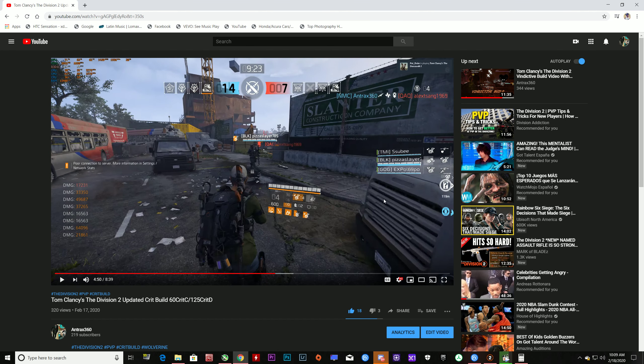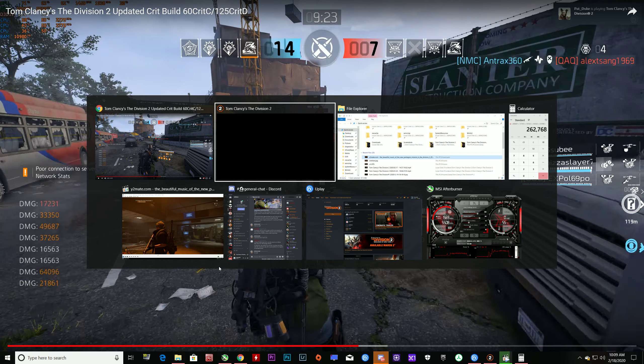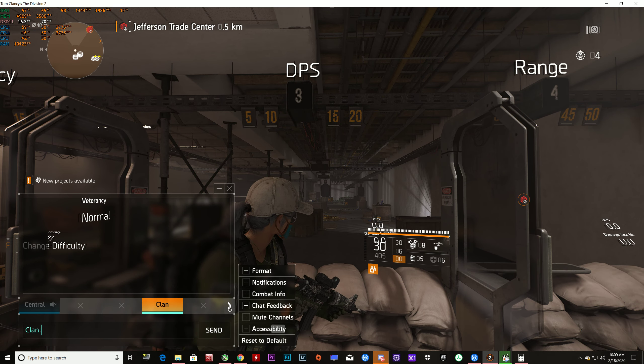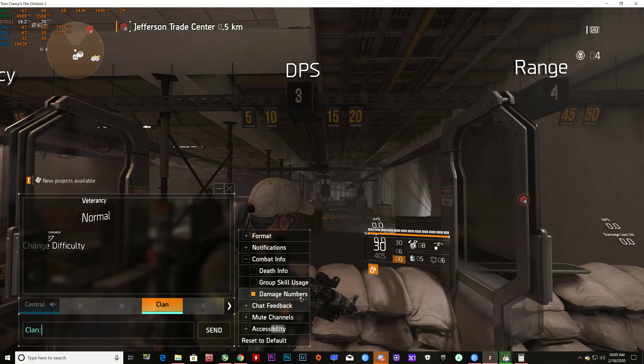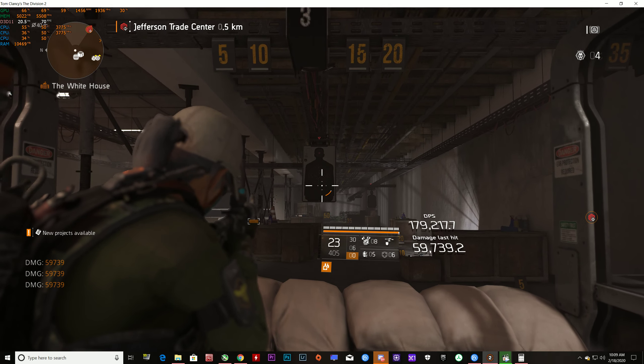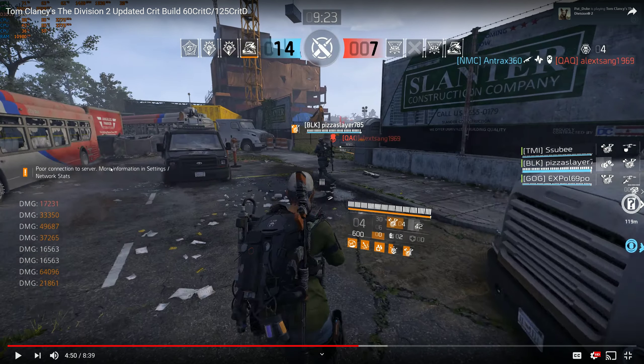I'm going to use this video as a reference — it's the easiest way for me to explain it. On my left I've enabled the weapon damage display. Let me show you how to do that in case you didn't know: you go into the chat, press the little arrow, come back in for 'show damage numbers.' You can do it this way, but it's harder to show in video because the numbers are so small.